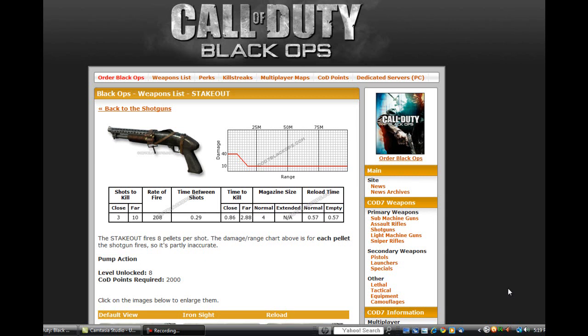Before I start talking about the stats, if you did not notice, this is not on the Black Ops screen. This is actually on a website that I found. I knew this website before Black Ops came out, because this website helps me with the perks. As you see on the side there, it says pretty much everything — cost, information, multiplayer. It told me about the perks and what they did, so I knew what perks I was going to use.